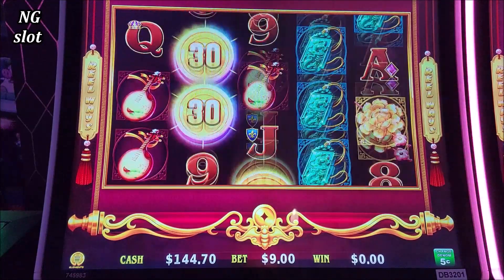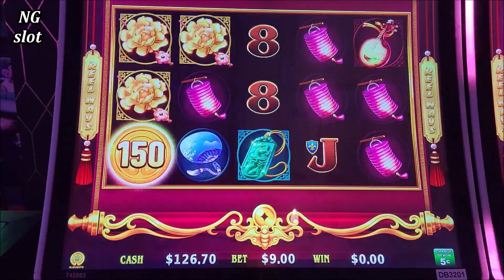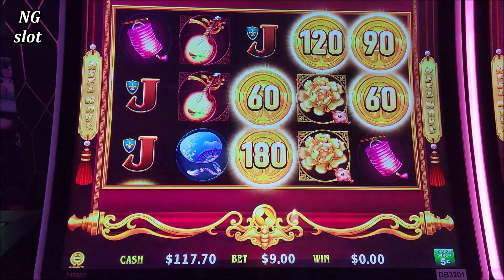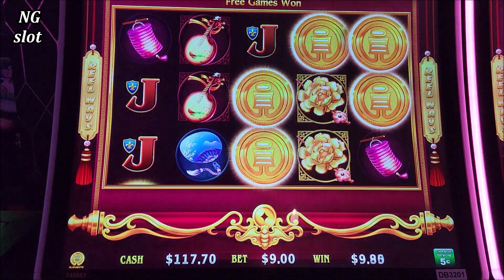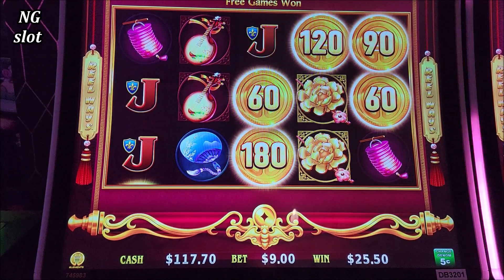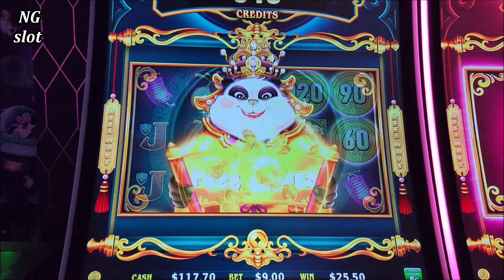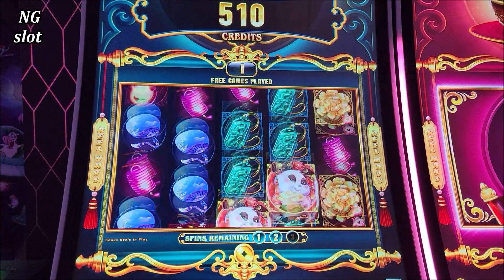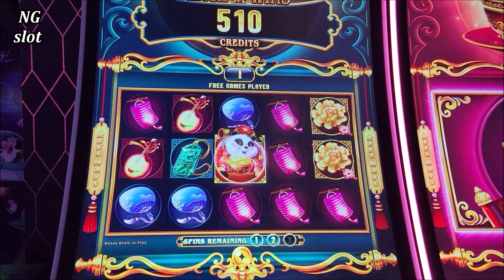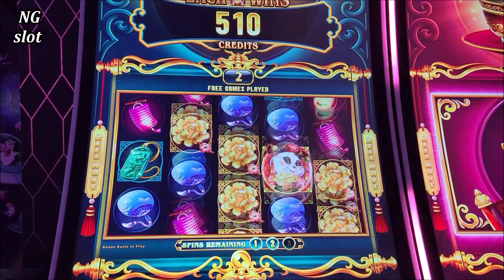Come on man, almost there. There we go — we got about 15. OK so we have like 30 bucks. Let's go! Each win is 51 credits, 25 dollars. So each time we get one panda it's gonna be worth 26 dollars.